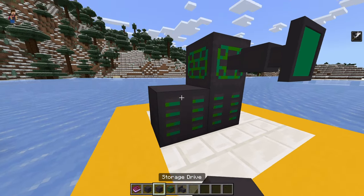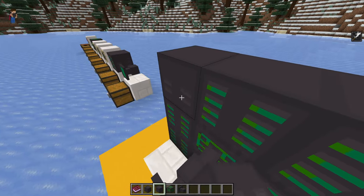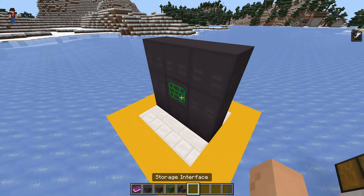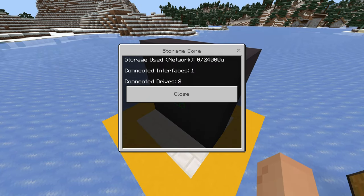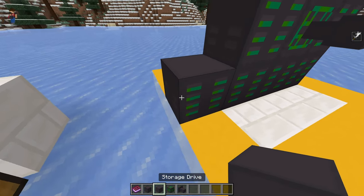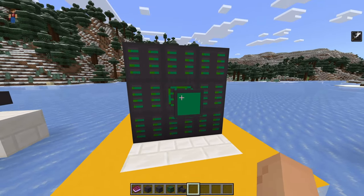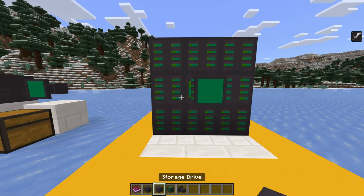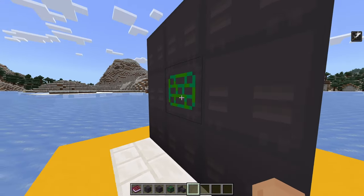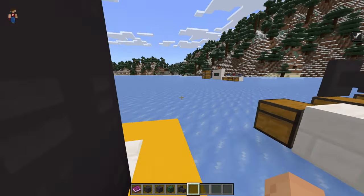Now you can continue to upgrade this thing. Let's say I put all three drives around here — as you can see, we have eight storage drives now. I thought it might not detect that one, but it does — that's crazy. You may need to connect it with cable, but apparently you don't. So now our max storage is 24,000 units, one interface, and eight connected drives.